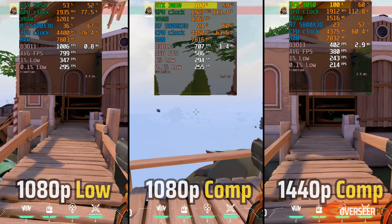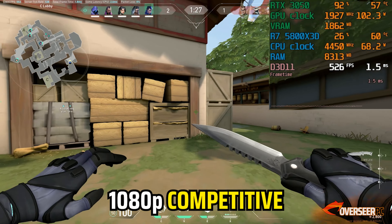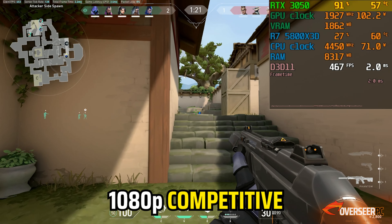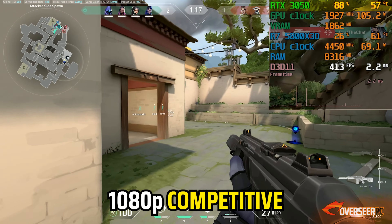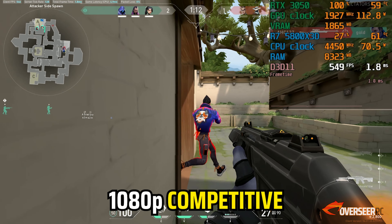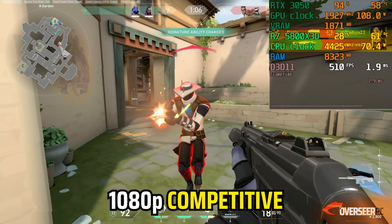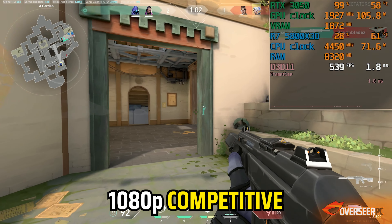In real-world gameplay at 1080p competitive, there are occasions where the RTX 3050 is maxed out at 100%. GPU stays pretty cool at around 60 degrees. Despite maxing out the GPU, we are already at more than 500 FPS with pretty stable frame times. VRAM usage is at least 2GB while our CPU is just sitting at 25% usage — a decent and viable experience for competitive play.